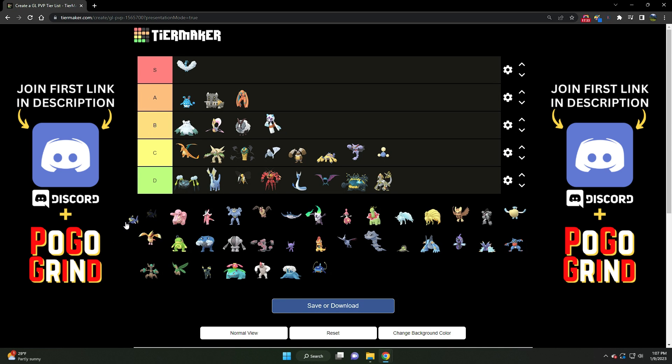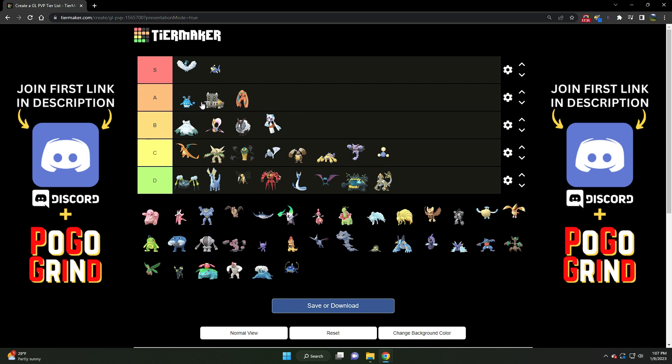Then we've got Lantern. Lantern is S tier for sure. The reason it's so meta-relevant right now is because it was able to get Surf when its move pool was updated. With the introduction of all the flyers courtesy of the Wing Attack update for Season 13, that has made Lantern quite valuable in this meta. It was quite good last season, but it's even better now with all the new flyers introduced. Lantern S tier for sure.